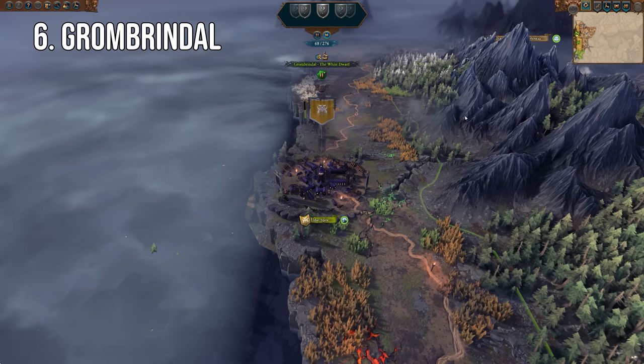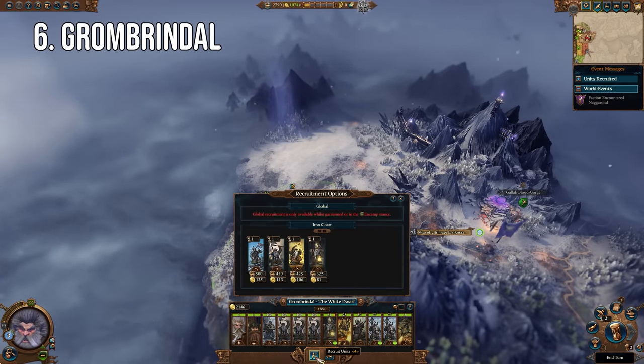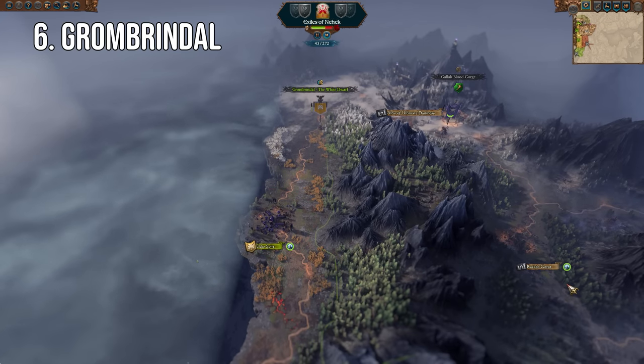But Grombrindle has so much more going for him that makes his start far easier. For starters, the lord himself — Grom is an outstanding fighter, and early on can carry your battles single-handedly, with so much damage and toughness that nothing early will be able to come close to touching him. Secondly, his Power of the Ancestor Gods gives his entire faction bonuses every 25 turns, which can give a huge boost to wherever he needs it early on, and there isn't really a bad choice.